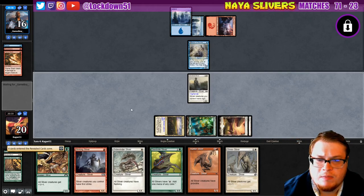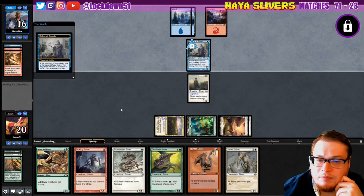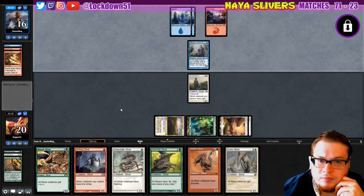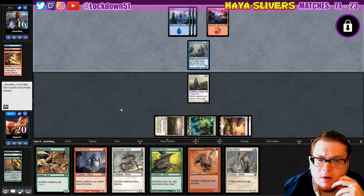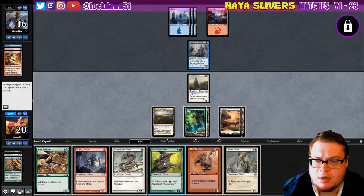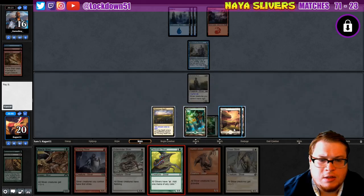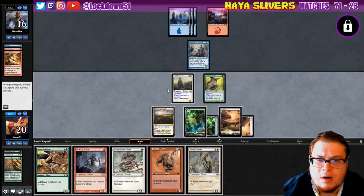We can pass with confidence even if they start holding up some counters — still got some good stuff coming. I think if they're holding up counterspell we might try to play the Gem Hide and then just play out a bunch of smaller creatures. They're not countering, so I can try to put down a lord.